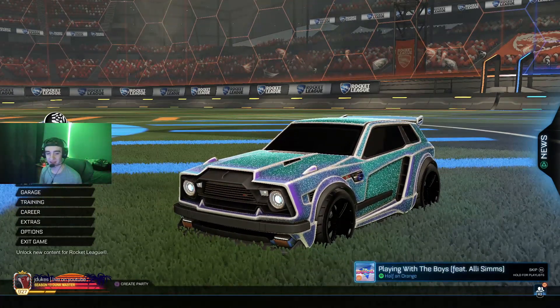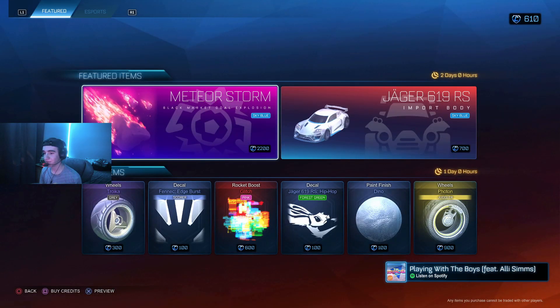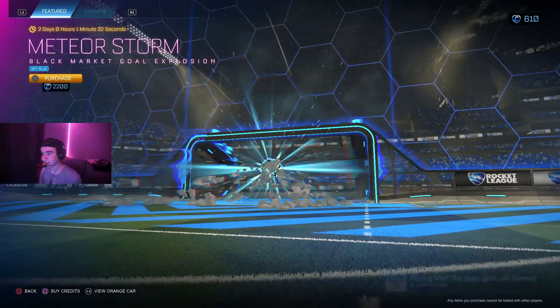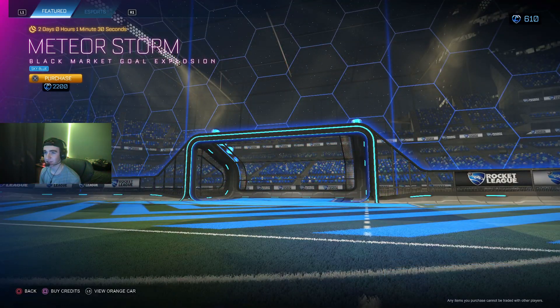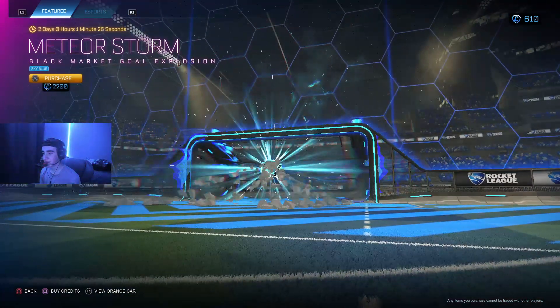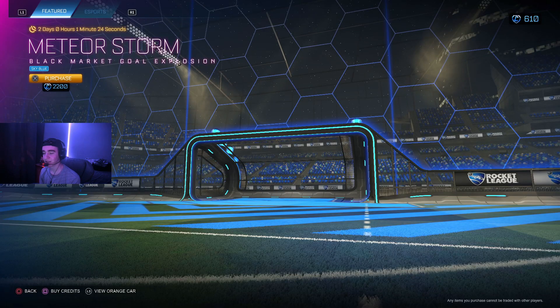It's like I just hit the June 5th item shop. Sky Blue Meteor Storm — okay, I've seen how this has come out in the shop before for 2200. Definitely don't buy this; 2200 is way too expensive for this. Sky blue doesn't look too bad, but we've seen Meteor Storm in a bunch of other colors and there are way better colors.